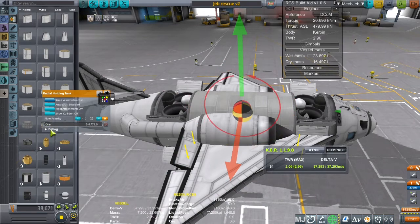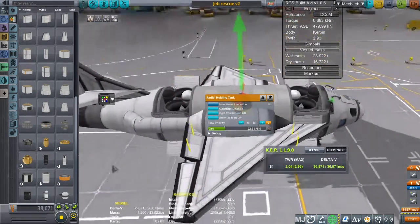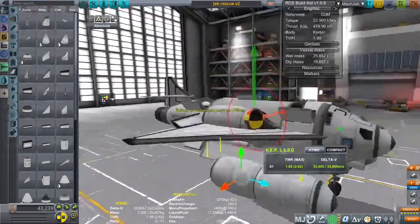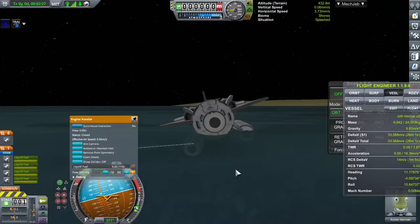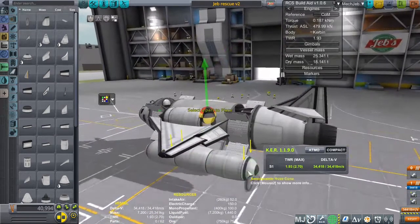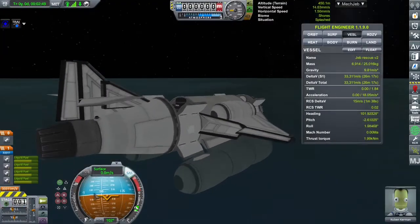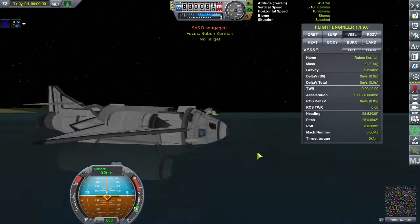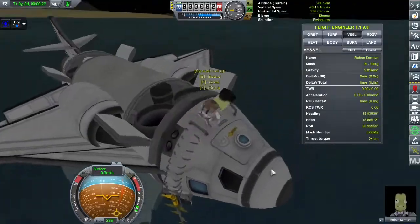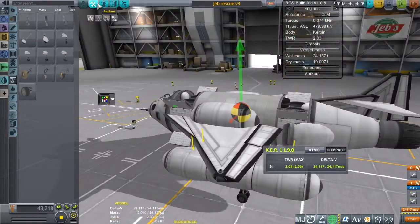I went back to the SPH to add a few new systems. One was the oar system, to shift the mass a little bit forwards and back to account for extra cargo in the command module. I added the pontoon systems because this needs to land over water — and I discovered two pontoons is not enough, so I added a third one. I also added a ladder system so Jeb can get back to the craft, since it sits a little high over the water. Finally, I added landing gear to complete the rescue craft.